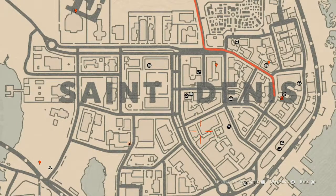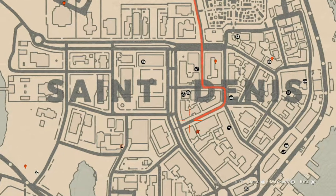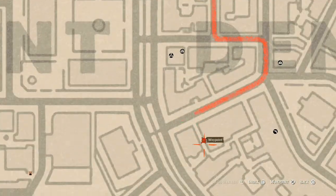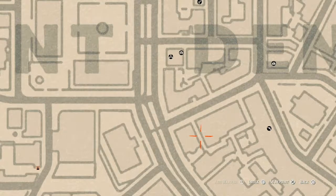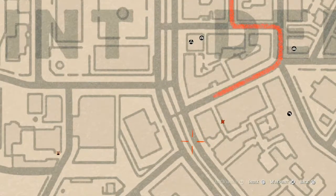Let's go over to our next item, which is like right here down this alley. Follow the waypoint till you get to this alley, go down a little bit, and on the ground floor over to your left — if you come from this direction — right there on the ground floor, you guys will find a family heirloom which is a tortoiseshell comb. This tortoiseshell comb is sitting on a bench.